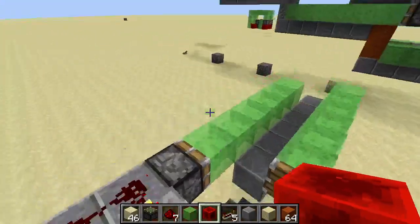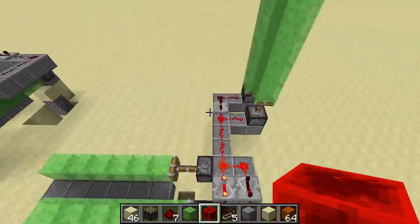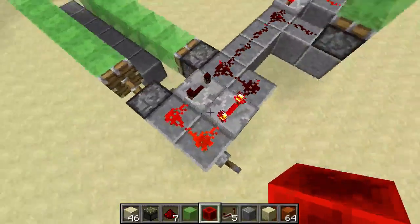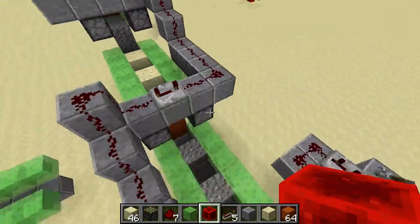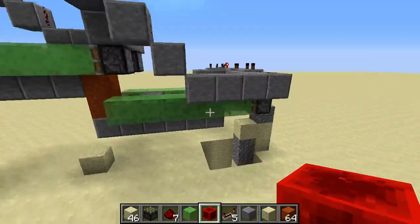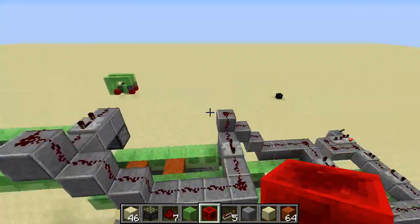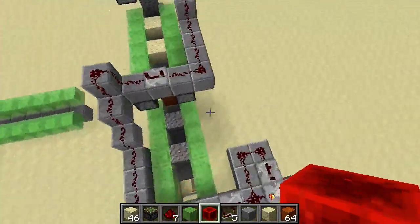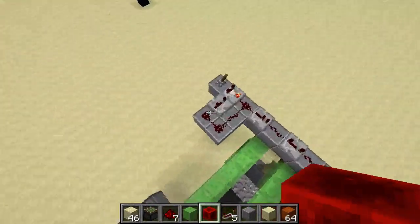I'm not going to bother with that until I know there's a practical application for this — and I'm pretty sure there isn't one. But it looks cool. So I made this thing over here where I hooked up a bunch of them to a big stack of sand, gravel, and red sand to get some color into the build.